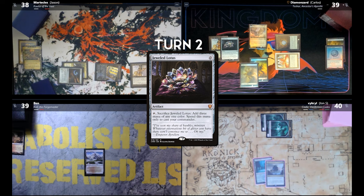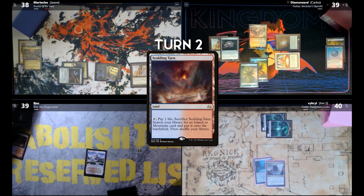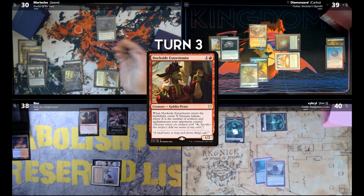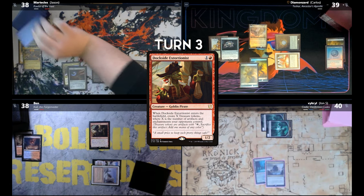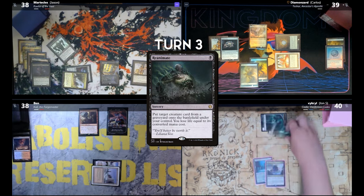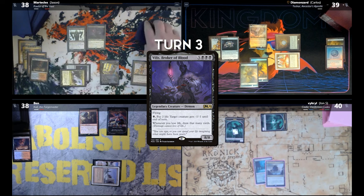Don't tell me you kept a one-lander. Crack that and I'm gonna get my Plateau. Cast Dockside Extortionist for seven Treasures. Incredible. Pass the turn. Mana Crypt odds — I do take the damage and I do not pass go. Draw. Cast Faithless Looting. Discard a Scalding Tarn and Villis Broker of Blood. Forbidden Orchard — give John a 1/1. Cast Reanimate targeting Villis Broker of Blood onto the battlefield, and then I lose life equal to its converted mana cost.